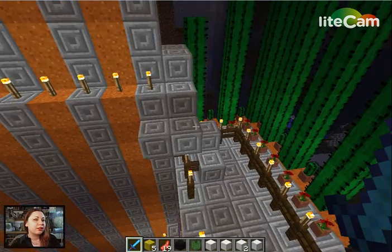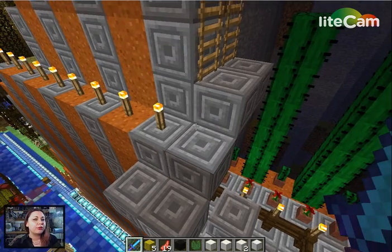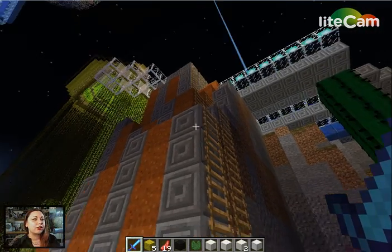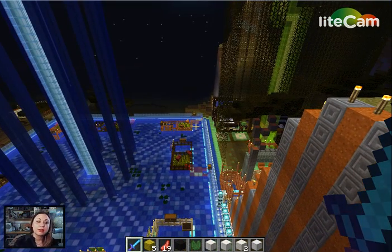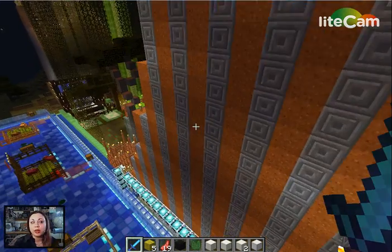Each player has their own tricked-out little hotel room based on their color, and a little deck area here. I've been toying with the idea to make it easier for you to get up to this area from the deck, but I like the idea of teleporting into that area a little bit more than torturing people that are playing my games — though I do like a little torture.